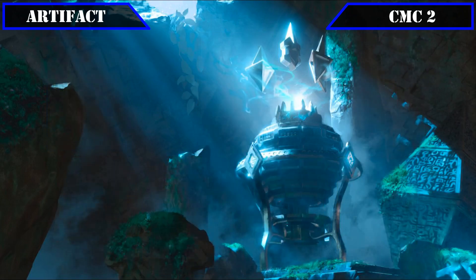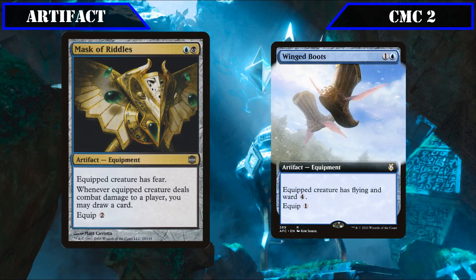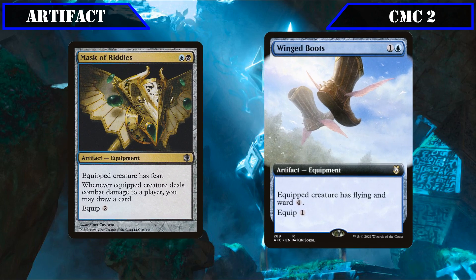We also have evasion-granting equipment: Mask of Riddles is an equipment that equips for 2, gives the equipped creature fear, and when it deals combat damage to a player draws us a card, serving as a fairly reliable source of evasion with card advantage as a bonus. Winged Boots equips for 1 and grants the equipped creature flying and ward 4, adding protection alongside evasion to allow our creatures to sail over blockers and prevent our opponents from removing them easily.